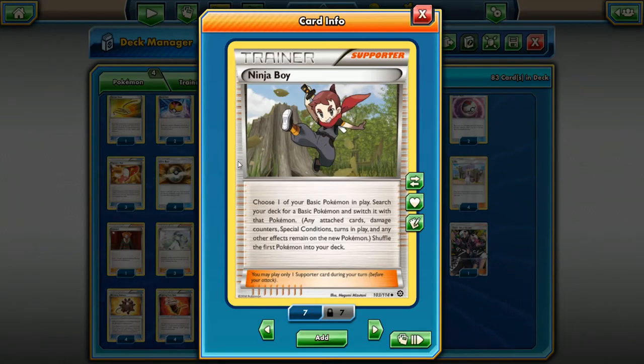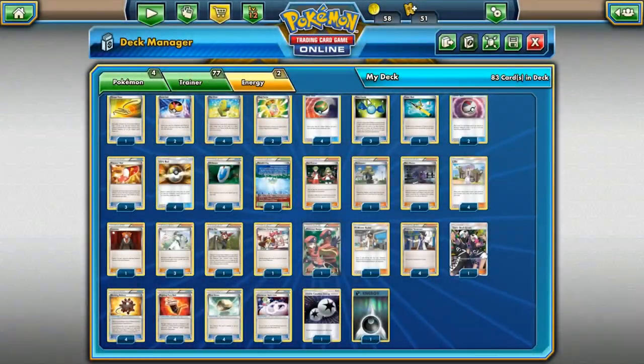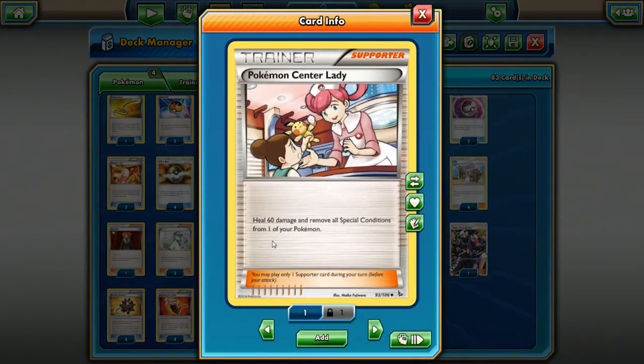Ninja Boy — this card is seeing a lot of play again with Tauros. It's a good card if you're playing mostly Basics in your deck, just to switch into something else. Maybe charge up something on your bench, get into the active, and Ninja Boy into a card in your deck that you want to attack with. This card used to see a lot of play in decks like Volcanion.